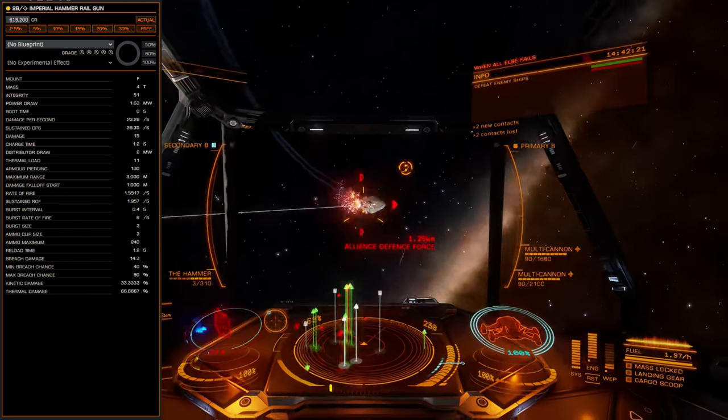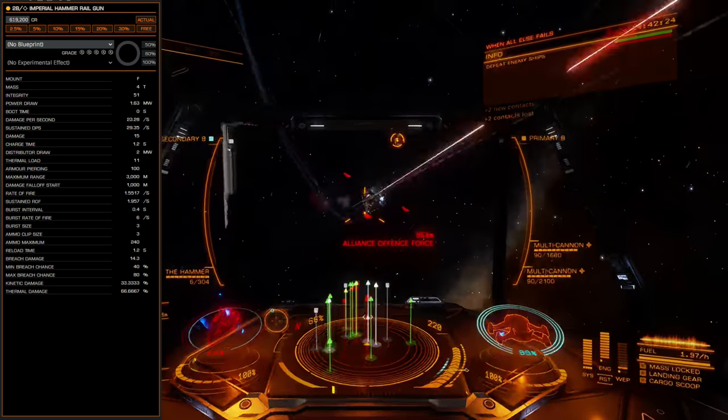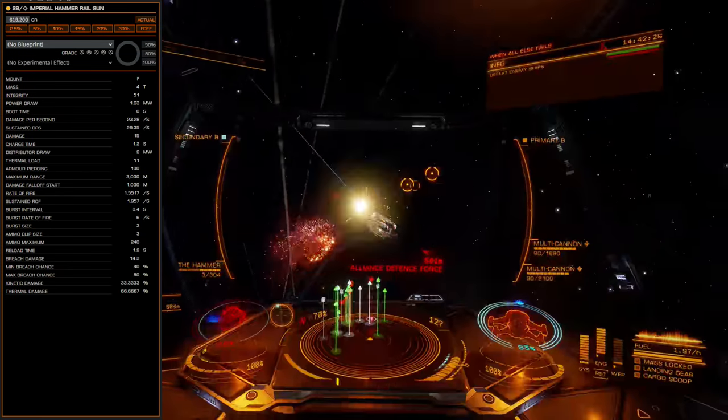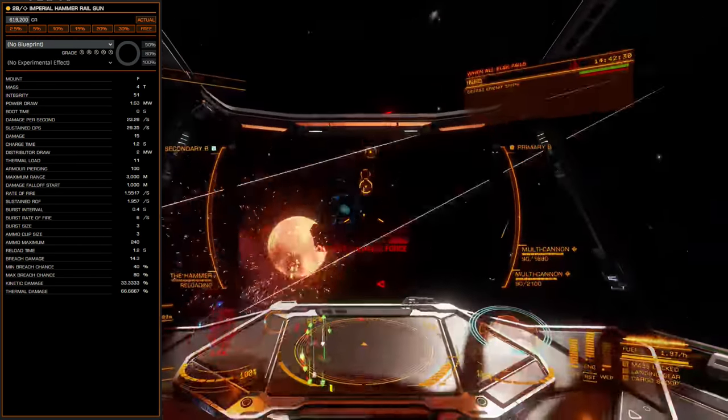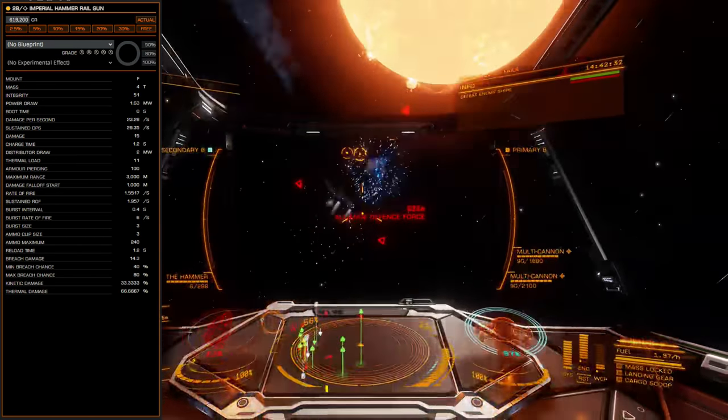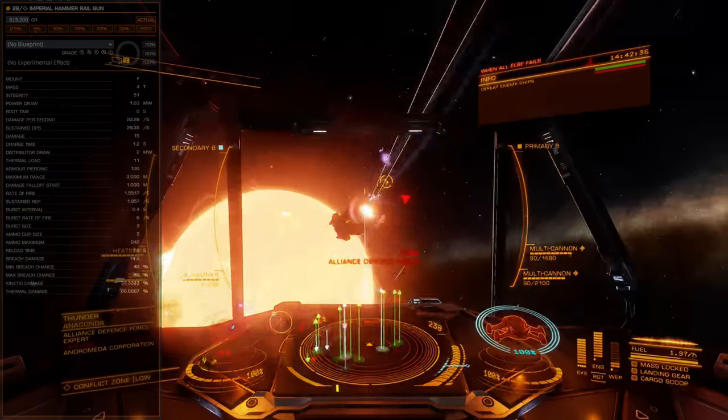The Imperial Hammer is only available in a size 2 fixed mount, allowing it to be used on most ships in the game, though it's best applied on ships with high rotational maneuverability and moderate speed.